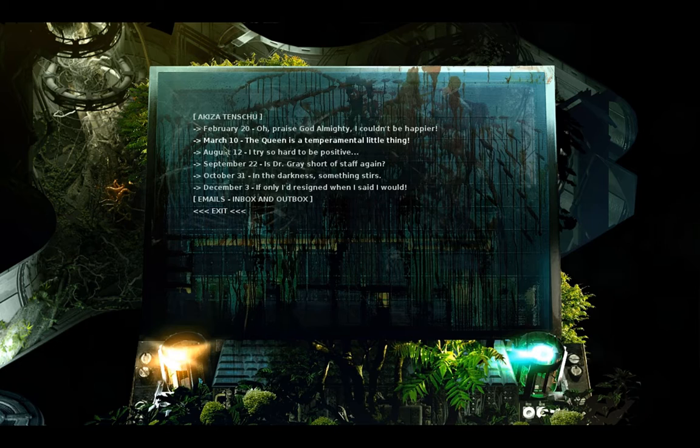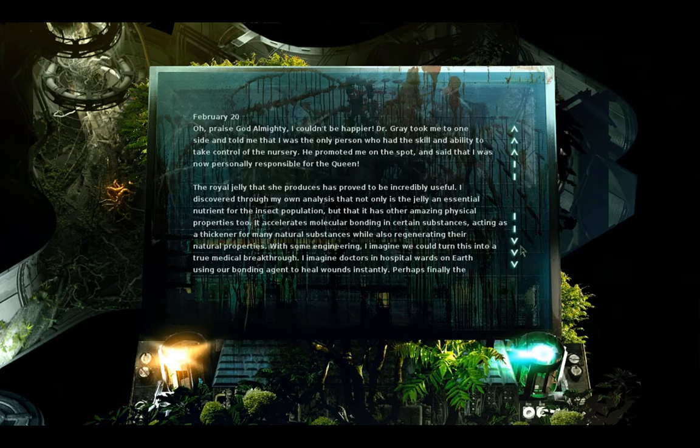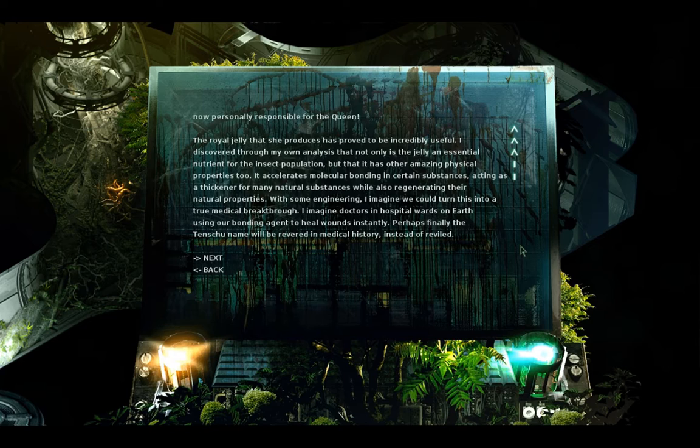February 20th. Oh, praise God almighty. I couldn't be happier. Dr. Gray took me to one side and told me I was the only person with the skill and ability to take control of the nursery. He promoted me on the spot and said I was now personally responsible for the Queen. The royal jelly she produces has proved to be incredibly useful. Not only is the jelly an essential nutrient for the insect population, but it has other amazing physical properties — it accelerates molecular bonding in certain substances, acts as a thickener for many natural substances while regenerating their natural properties. With some engineering, I imagine we could turn this into a true medical breakthrough.